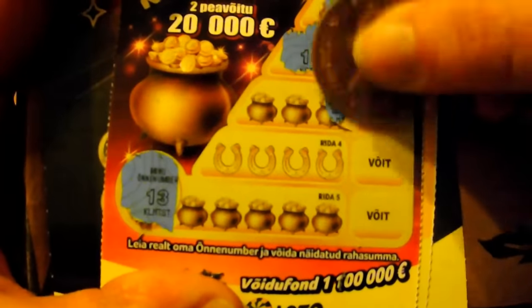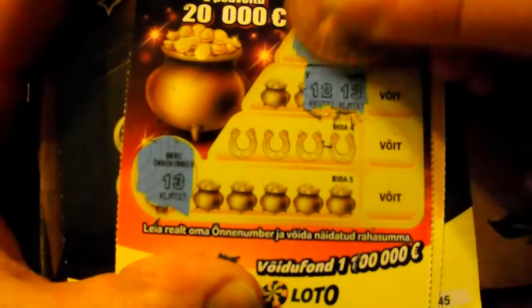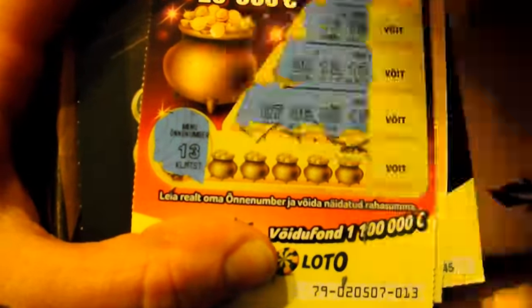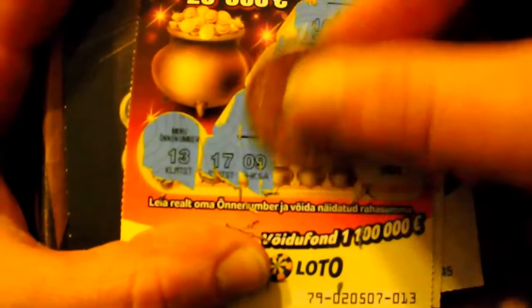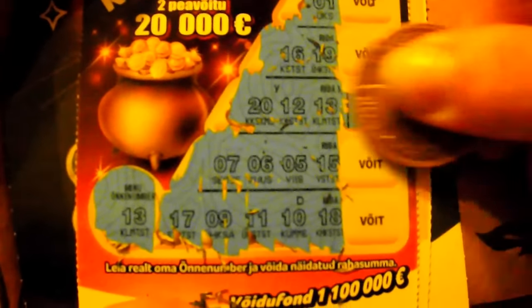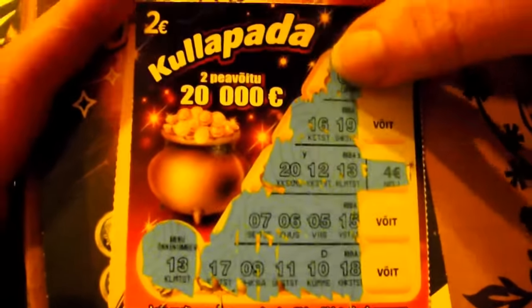19, 16, 13 — so we have a winner! We don't know yet how much, I will check it at the end of this ticket. We'll see if we can match any more 13s. Not on this row. And the last row: 17, 9, 11, 10 and 18. We got back 4 euros. It's a 2 euro card, so we doubled the money on this one.